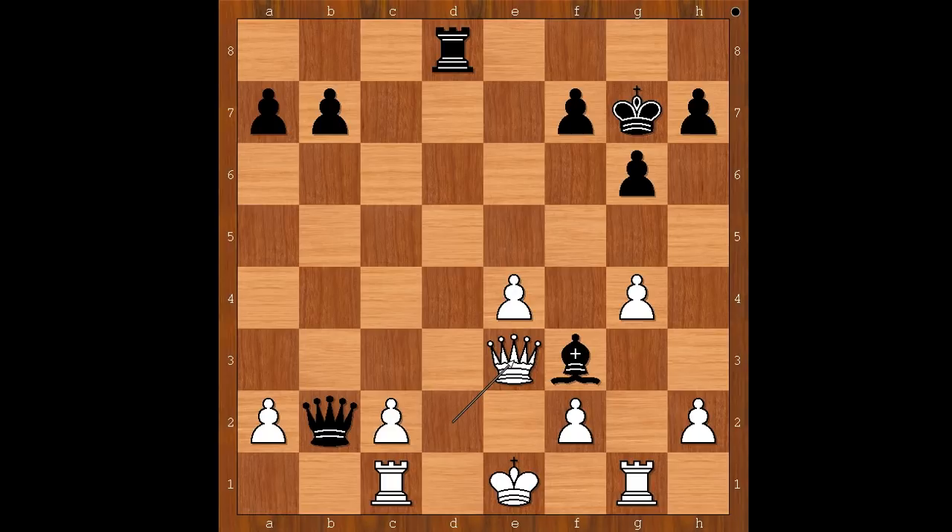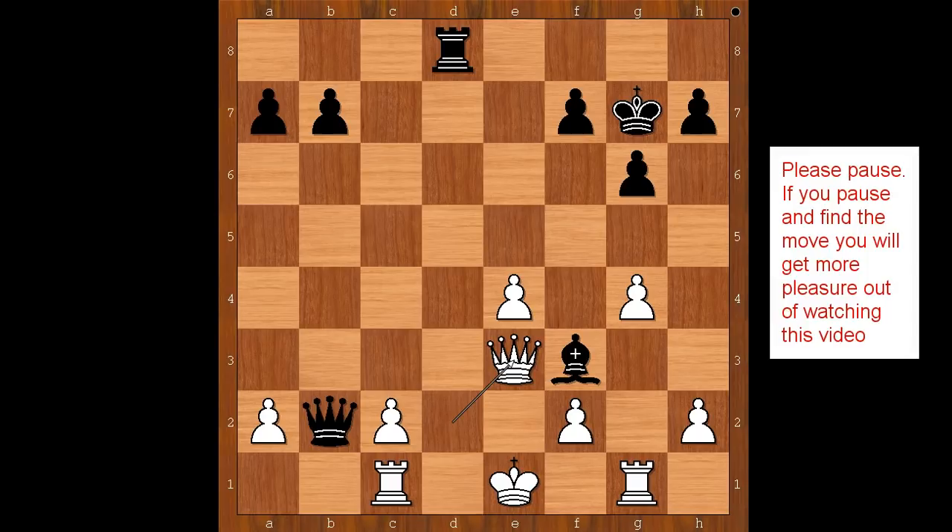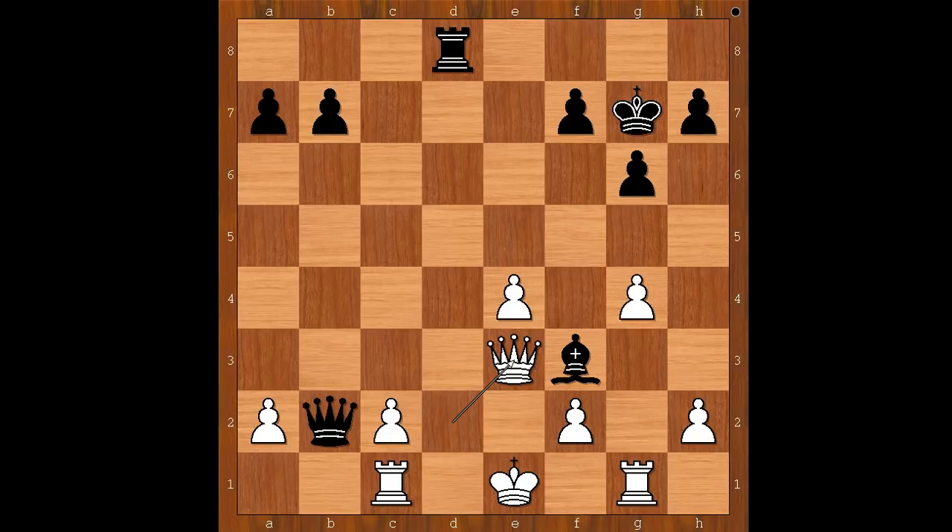How to save the bishop — or maybe that is just a trick question. How would you continue this position if you had the black pieces? Please pause and find the best move for black. The move is — kaboom — Qxc2! What a move!